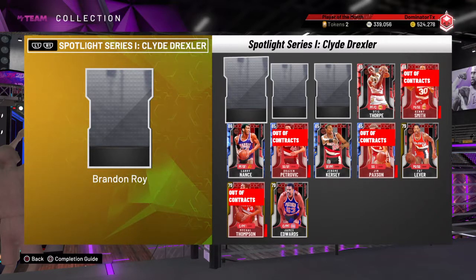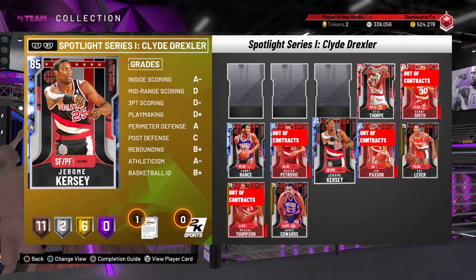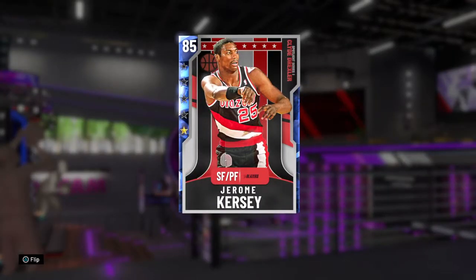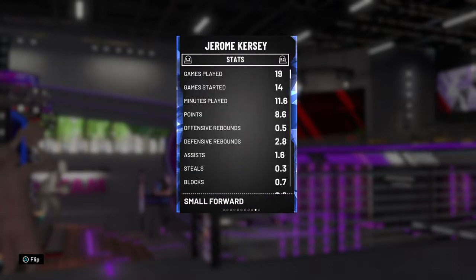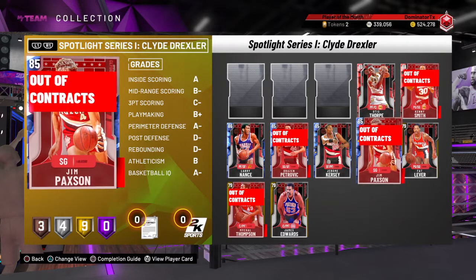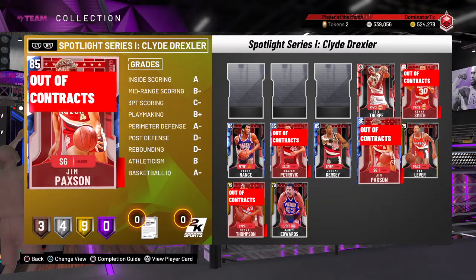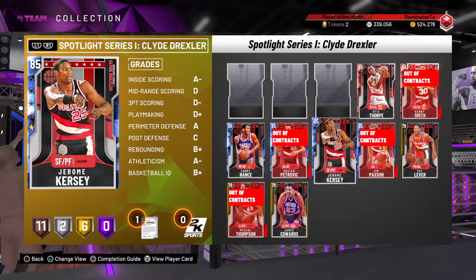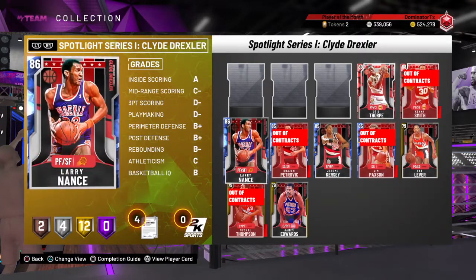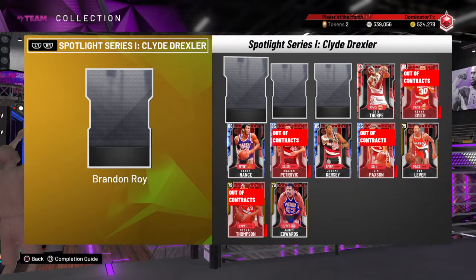I think the way the game is designed, you're supposed to have Jerome Kersey evolved all the way, and I think you're supposed to evolve both of these cards to the max, and of course spotlight Clyde Drexler himself. So it's really tough with this lineup. My Clyde Drexler is only at 88 Ruby overall, so it just was not fun even trying to do it.